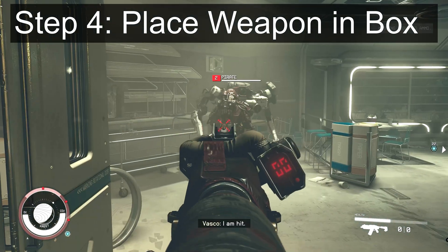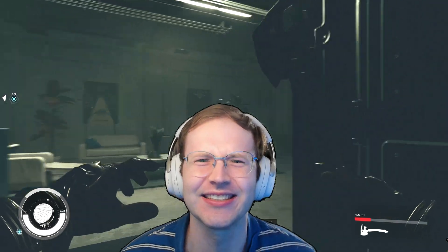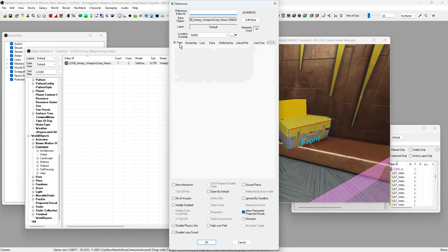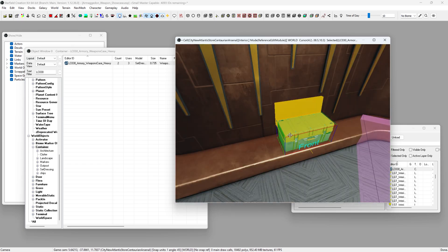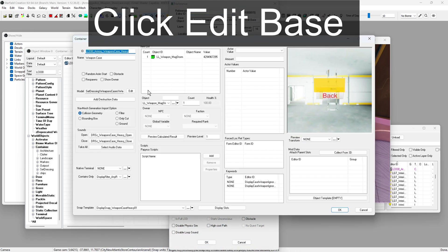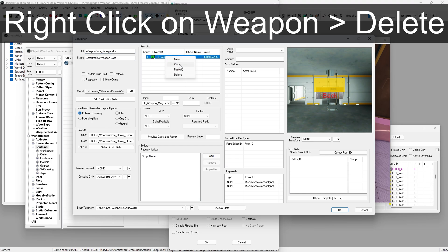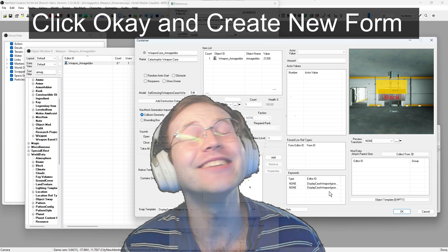For step four, we will place our custom weapon in the box — so someone can finally answer the question: WHAT'S IN THE BOX? To do this, double click on the box. While you could technically edit the instance of the item to an extent — which is something you will do to rotate the item so it faces the direction that you want — we want to make something that can be spawned anywhere, so click Edit Base. At the next window, rename its ID and name to create a unique box. Now you could spawn it in using a console command if you wanted to. Next, right click on the weapon in the item list, delete the entry, then drag and drop your custom weapon into the item list from the object window.